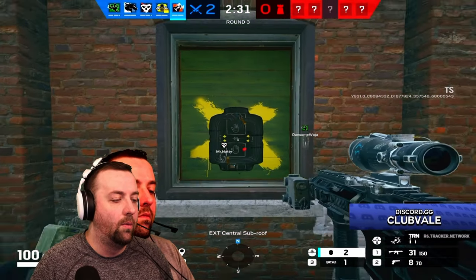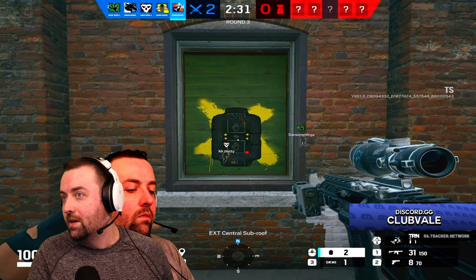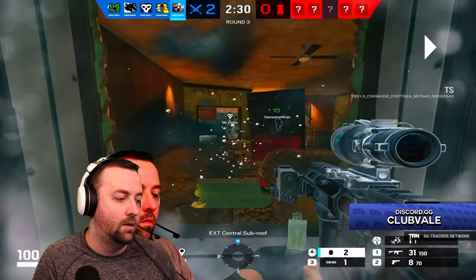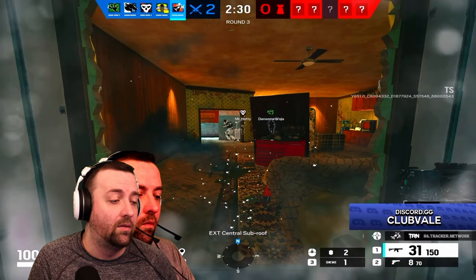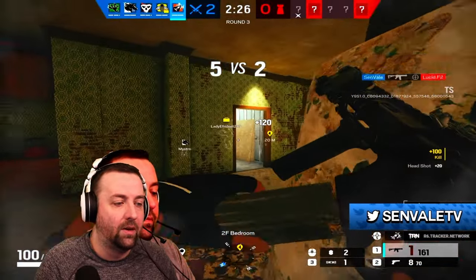Here I'm breaching open a window — I do this because I know enemies might be on the other side, and it lets me see them extremely fast. If I was crouching or shot it open differently I wouldn't be able to deal with that guy. We take him out — not much he could do there.